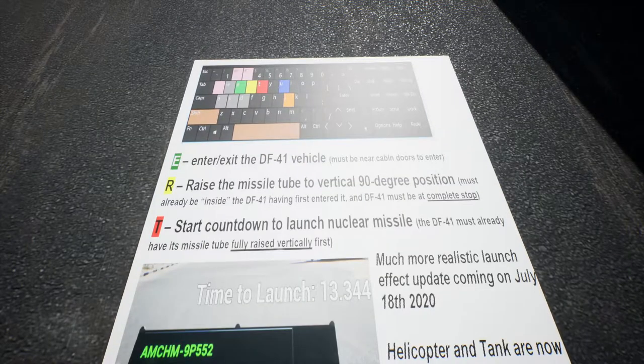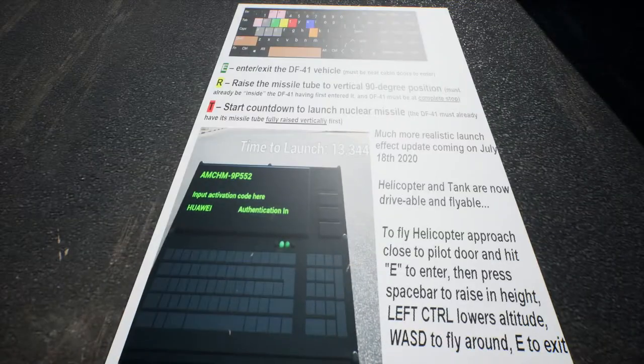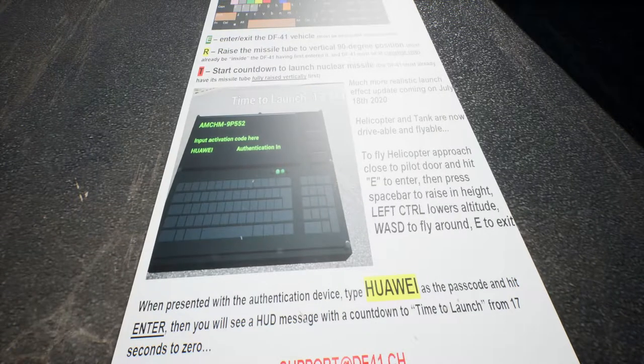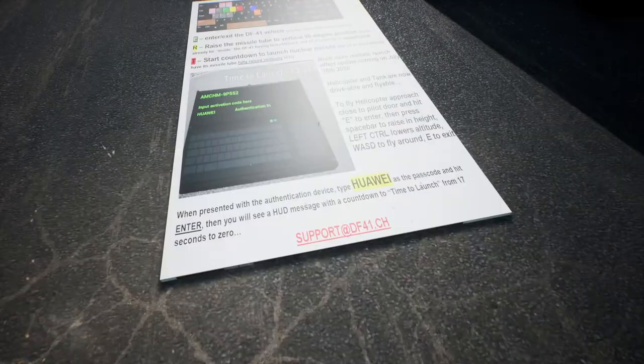We can raise the missile tube, but we must be inside to do that. And we can start a countdown with T. Time to launch - much more realistic launch effect is coming on July, but this is August, so it's already probably there. Helicopter and tank are now drivable. To fly helicopter approach, press E - which makes sense because it's enter/exit. Press Space to raise the height, and Left Control to lower altitude, E to exit. Sounds reasonable, let's try it out.